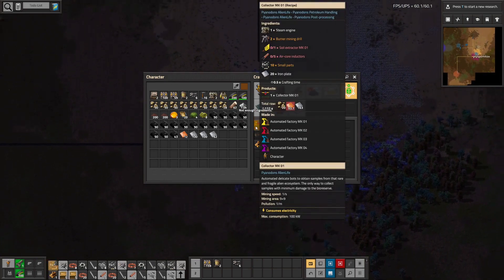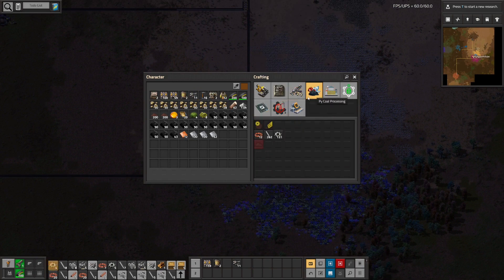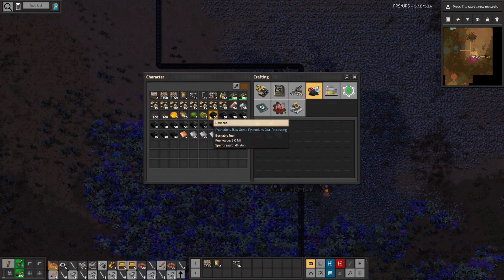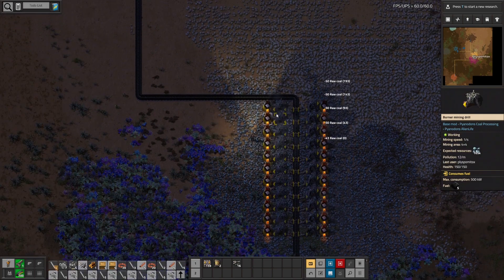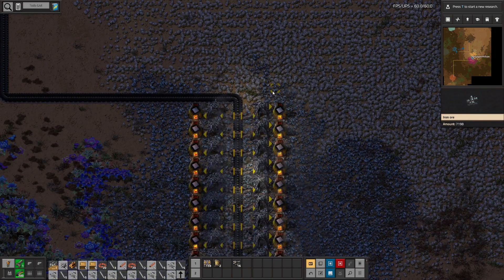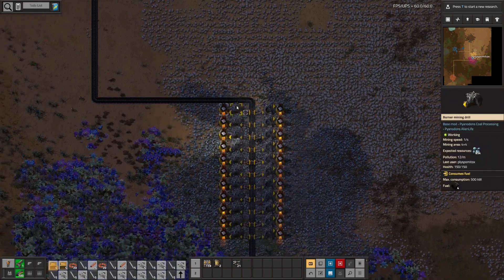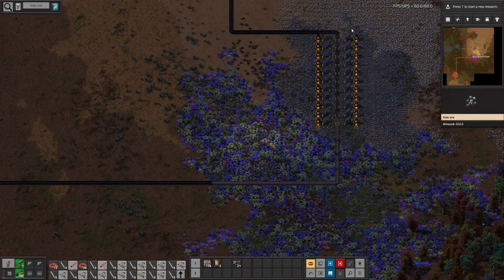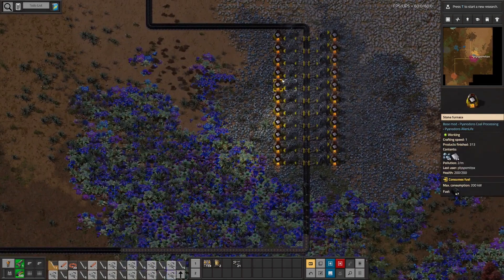Still can't make this — I need another soil extractor. I guess I will need more copper, and the furnaces are now out of coal. I guess I will provide those furnaces with coal manually at the moment. I might do some weird loop around this so that the coal reaches the furnaces as well as the miners from all sides.